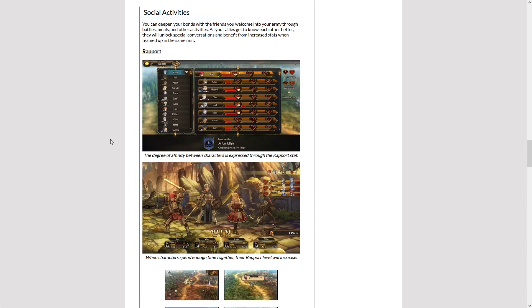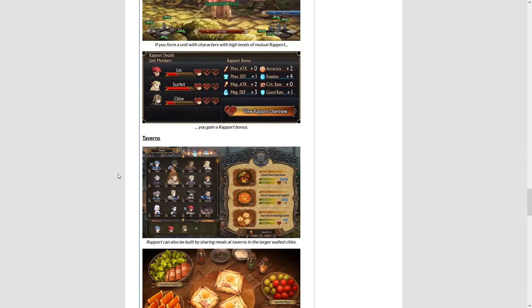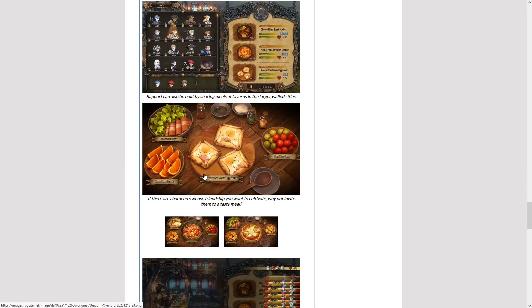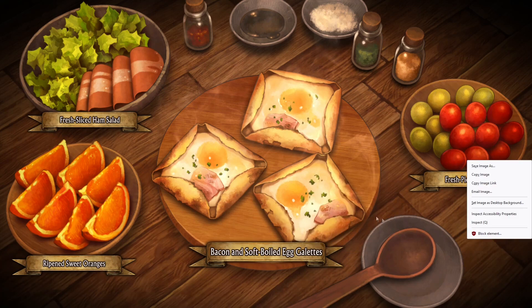Again, 60 different characters. How many characters are going to be marriable? I don't know. Can you marry that fox lady? I don't know. There are a lot of questions here. Depending on what rapport level you have with these characters, you're going to increase stats — something that people who don't really care about the social system but do care about stats are probably going to want to do. So here are the taverns — a different way to build rapport. That brings back this beautiful food we saw earlier. This is the food that your characters are going to be eating while they build rapport with each other.